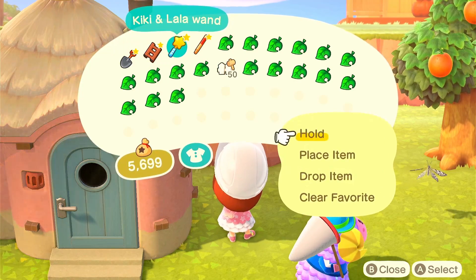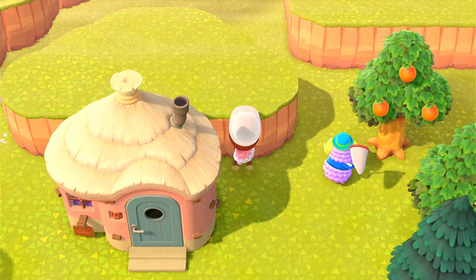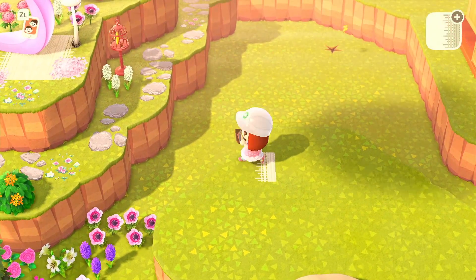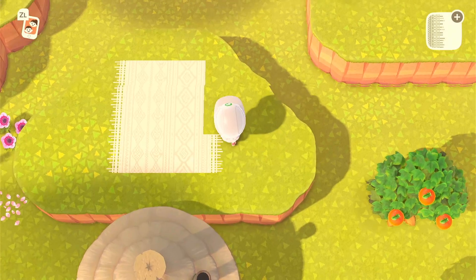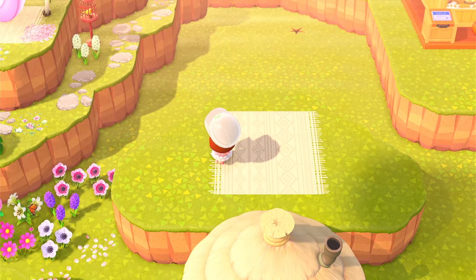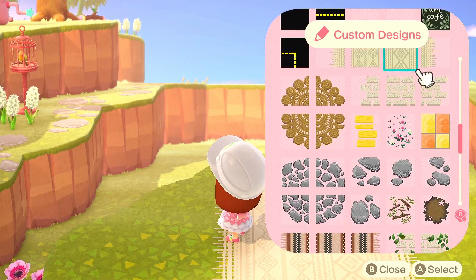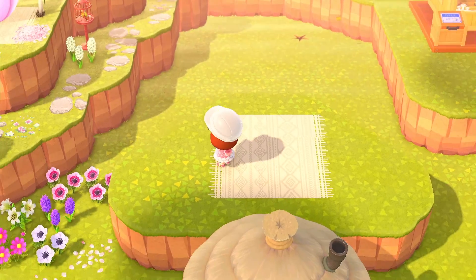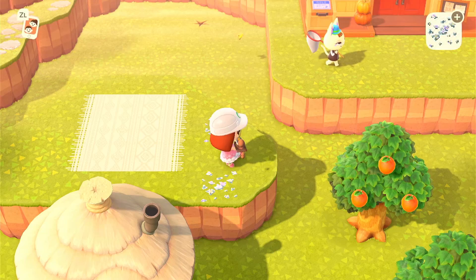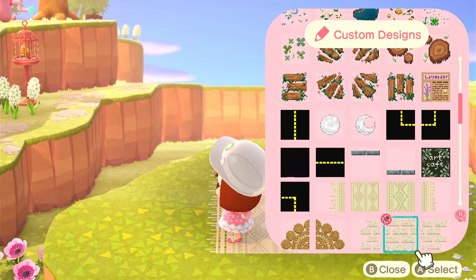We're going to go up and do this back area first. I'm just going to go in with this white blanket pattern and lay this down just up here — a three by four rectangle of this path with two different middle pieces. Now that I've got that blanket down, I'm just going to put some flowers on each side: little blue flowers on the right side and little pink flowers on the left side.